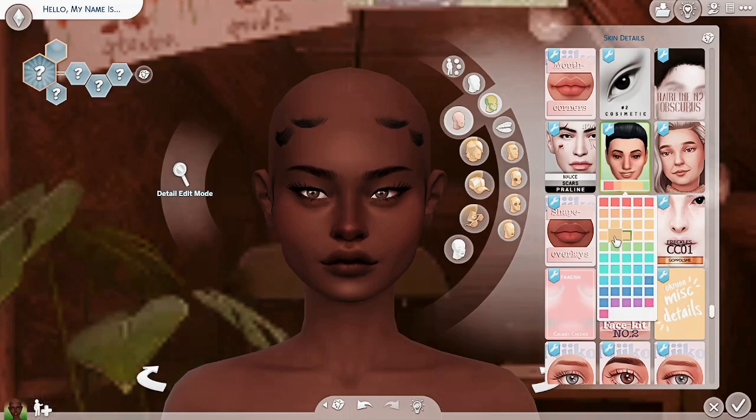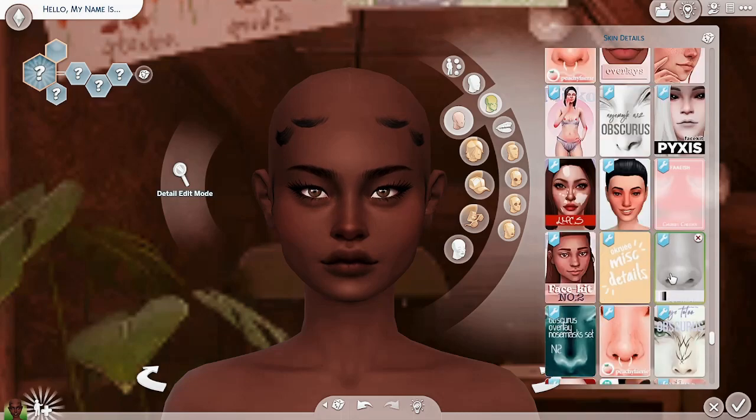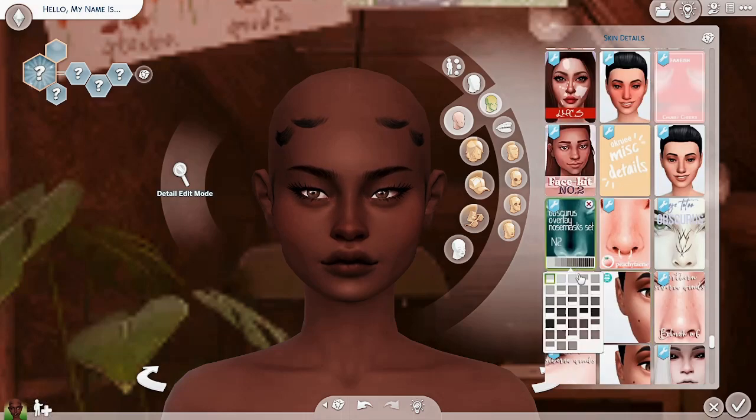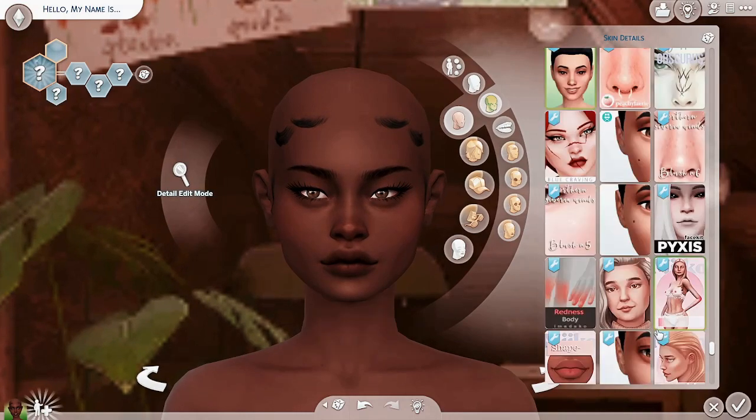I do want to give her some texture on her face though, just a little bit of something. I like how that made the inside of the eyes kind of darker — that's what that did, right? Yeah, okay. Do you need a nose mask? Does that even do anything? Oh, it got rid of your little thingy on your lip.